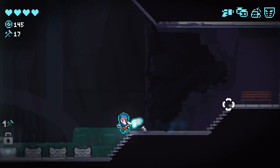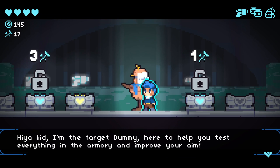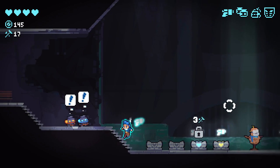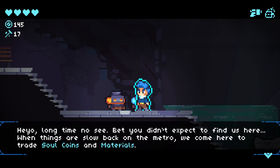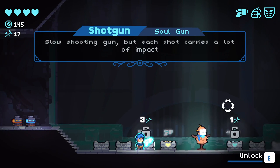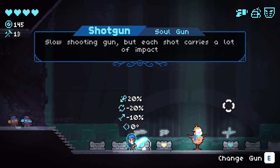This is the guy that sells us weaponry. We've got the machine gun or the shotgun - the shotgun is so good. Oh hello, what are you doing here? Heyo, long time no see. Bet you didn't expect to find us here. When things are slow back at the metro, we come here to trade soul coins and materials. That's really cool. So let's grab ourselves the shotgun - do you know what, I'll grab the machine gun as well. I'm going to use the shotgun for the next run because I love the shotgun - it's my favorite gun in the game so far.